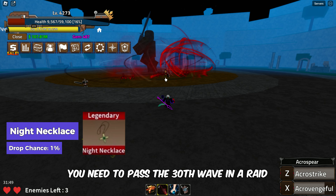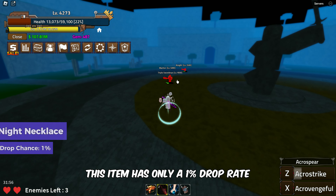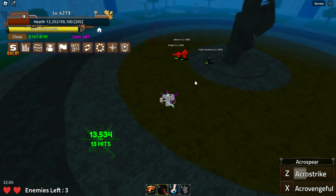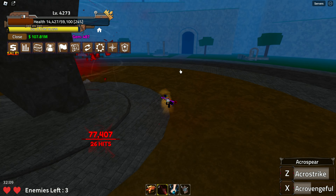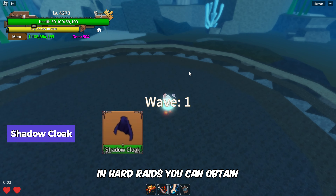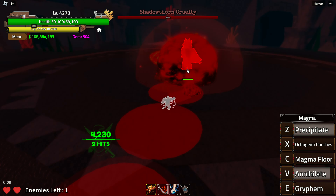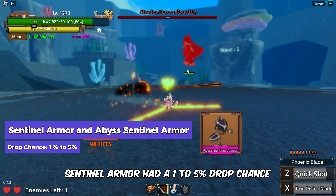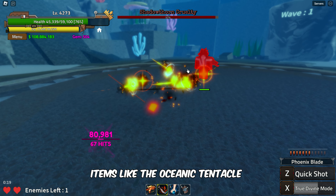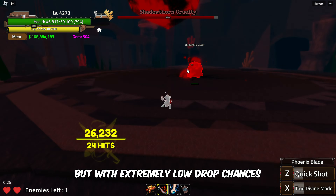To get the Knight Necklace, you need to pass the 30th wave in a raid and defeat Mike, also known as Mihawks — this item has only a 1% drop rate. In Hard Raids, you can obtain the Shadow's Cloak after defeating the first boss wave, but it has an extremely low drop chance. The Sentinel Armor and Abyss Sentinel Armor have a 1-5% drop chance after defeating the second wave boss. Items like the Oceanic Tentacle and Metal Fin can be obtained during Hard Raids by defeating the bosses, but with extremely low drop chances.